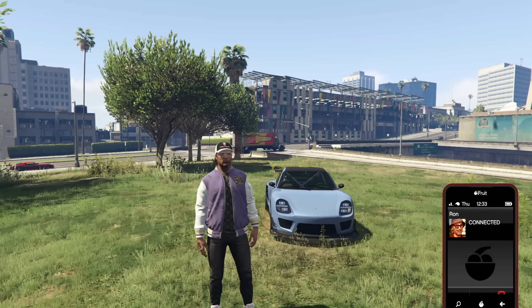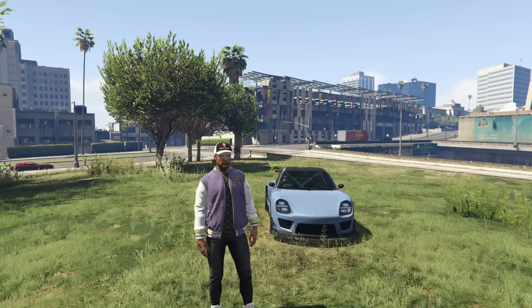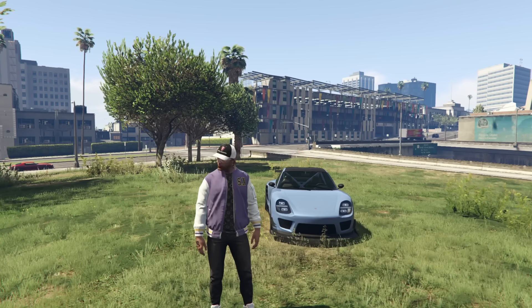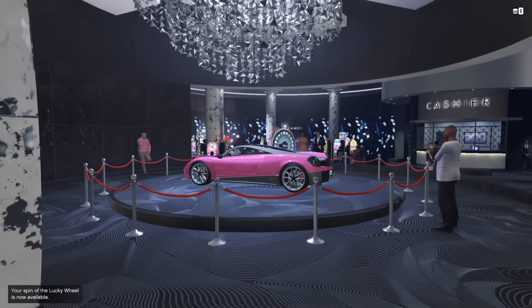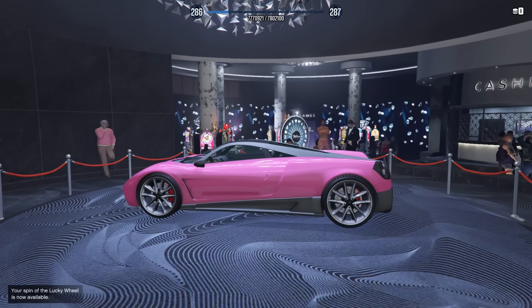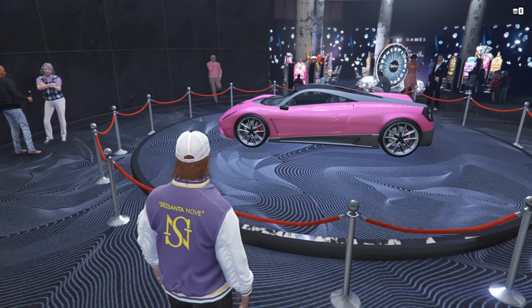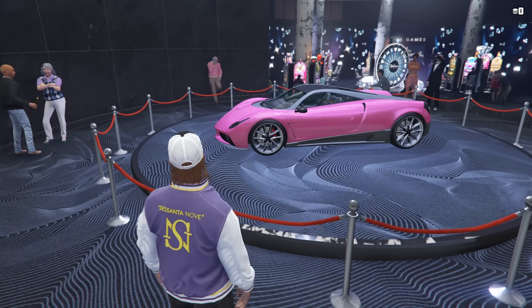Now we're going to head over to the Casino, then the LS Car Meet, and then the dealerships to talk about the vehicles available this week in GTA to be won or purchased. The vehicle available within the Casino this week is the Pegasi Osiris — definitely a very good vehicle that I would recommend picking up. It goes for $1,950,000, so if you can get it for free from the Casino, you should definitely try to do that.